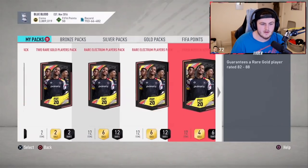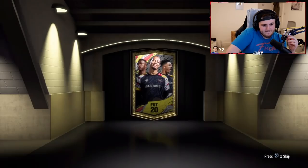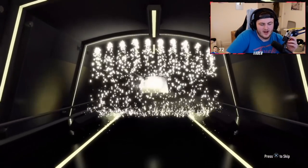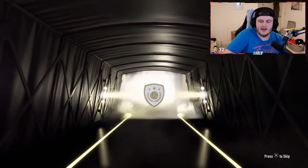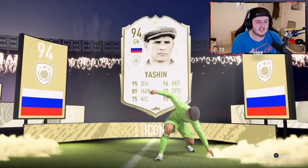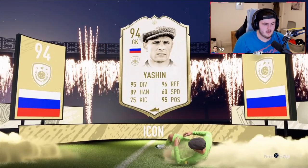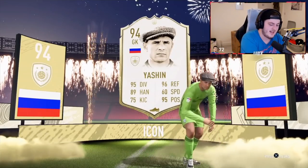A lot of packs saved up for Fut Birthday as well. Here we go. Oh no — he's already got Yashin, man. He's just upgraded his Yashin. I can't be bothered, EA! You can't do this to a man. Yes, this one has a hat, but that's not an excuse to give him a second Yashin. EA really just said, here's the hat.